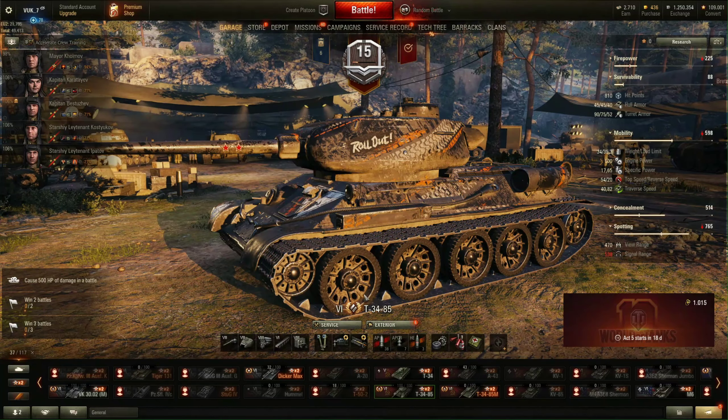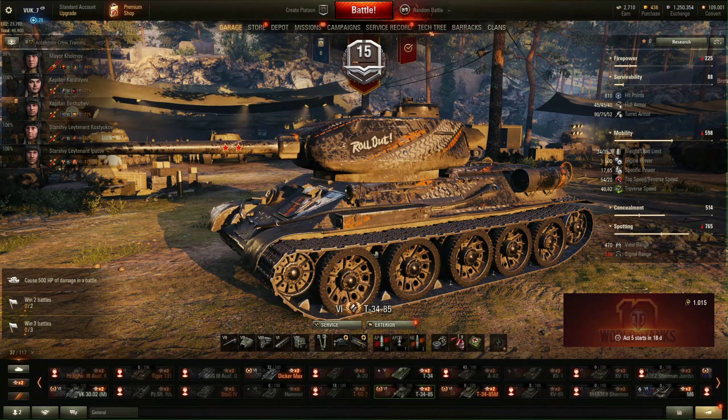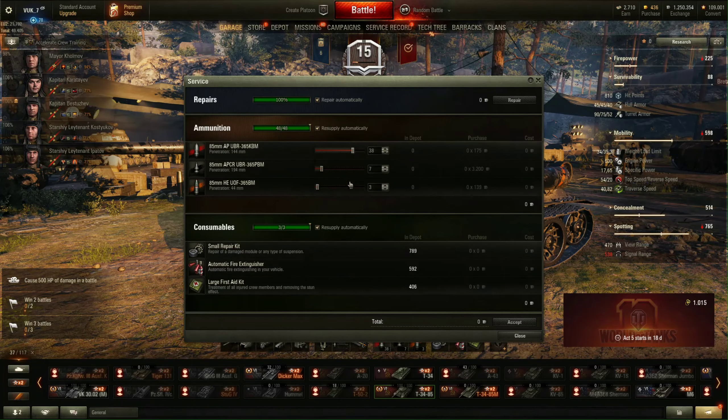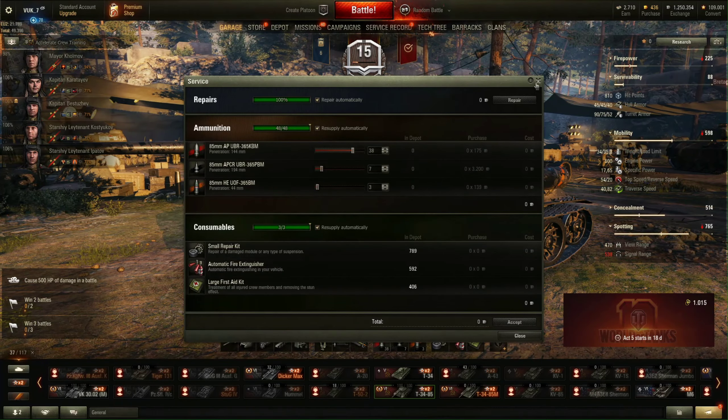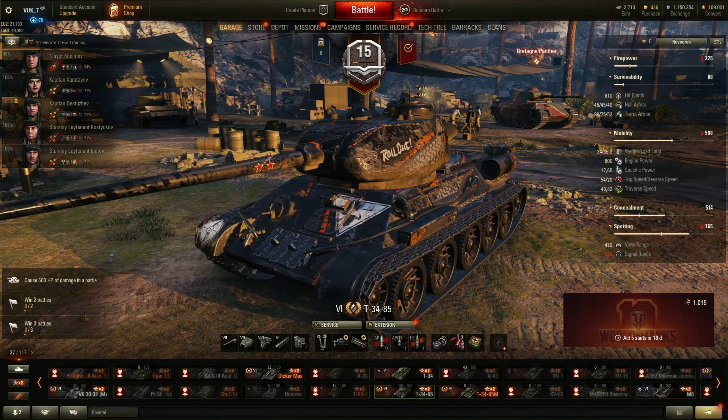For equipment, I'm using binoculars for extended view range, a gun laying drive for faster aiming, and a gun rammer for even better and faster reloading. Ammo-wise, I have 38 rounds of AP, 7 rounds of APCR, and 3 rounds of HE. Maybe you can carry a little bit more, but be careful because sometimes this tank can run out of ammo.